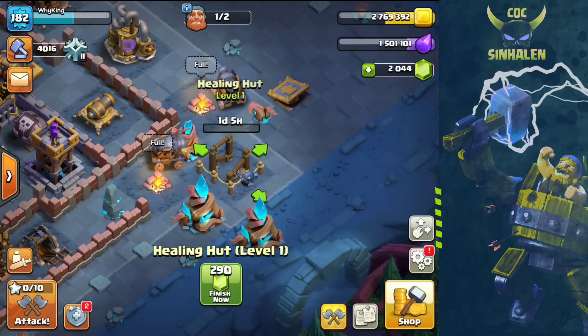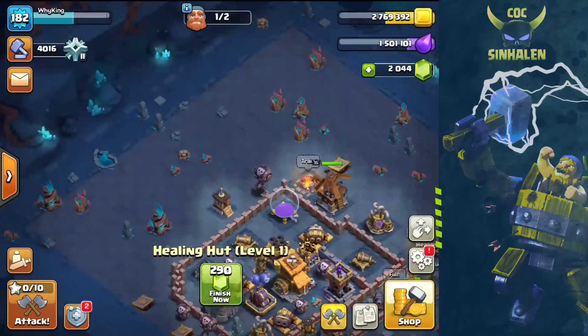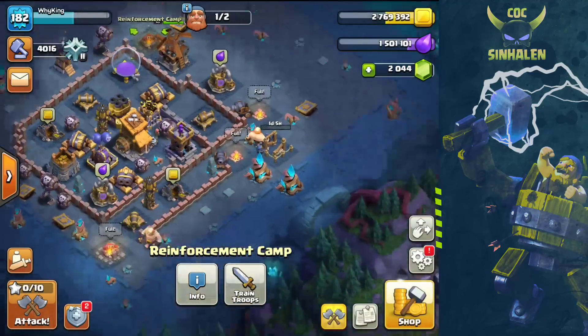For the healing heart, we know that we have a second stage attack. For healing heart, we have to heal the troops. For reinforcement camp, we have to add reinforcement camp and a troop attack. For reinforcement camp, we have to add healing heart attack.